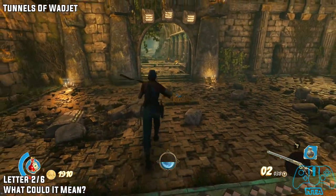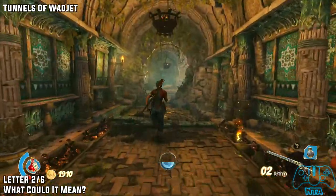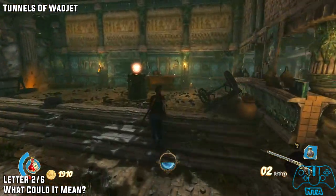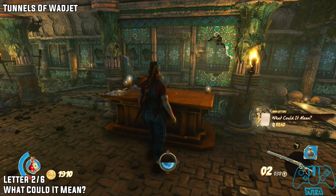Letter 2. Once you have found the Scarab Key, unlock this door and head directly straight. In this next room you will find letter 2 of 6, located on another sort of table section, just in the middle of the area.